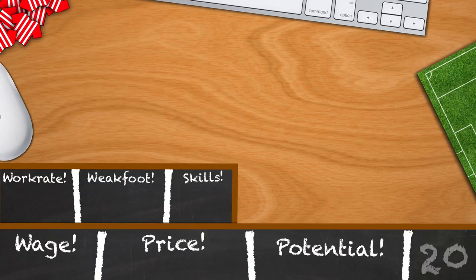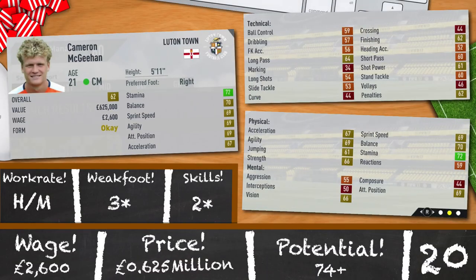So we begin with Cameron McGeehan, 21 years old, 5 foot 11, centre mid, 62 rated. Looks like an alright midfielder: 72 stamina, 70 balance, 69 sprint speed, agility and attacking positioning, and 67 acceleration. High/medium work rates, 3 star weak foot, 2 star skills and an okay potential of 74. 0.625 million and 2,600 a week if you're interested in getting him in your squad.